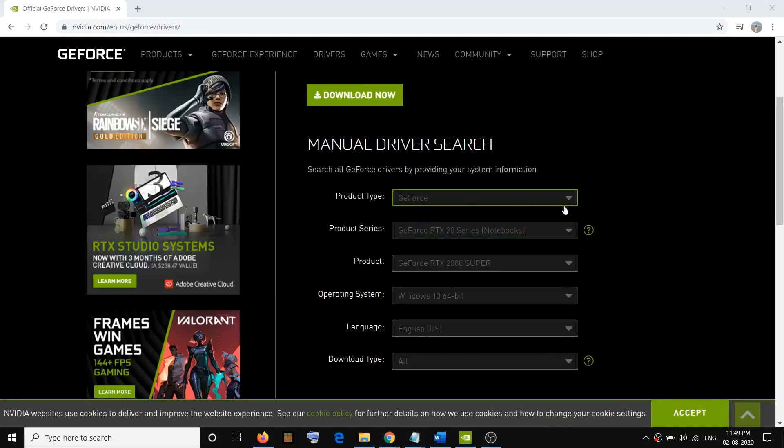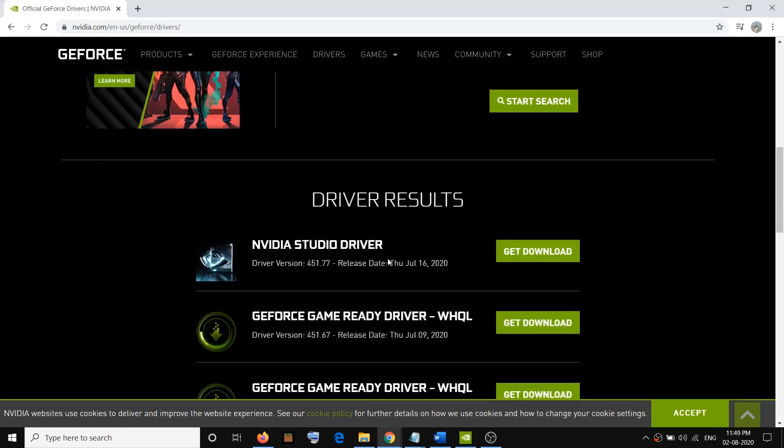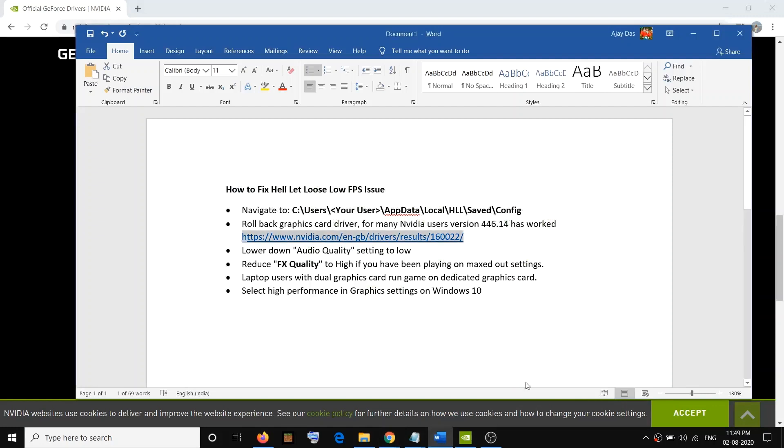Select your graphics card from the list, making sure you select the correct one, then click on Start Search. Scroll down and find version 446.14, go ahead and download it, install it, then restart your computer. That should go ahead and fix the problem.